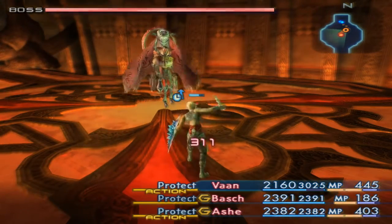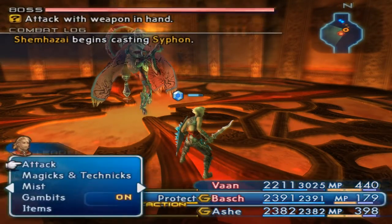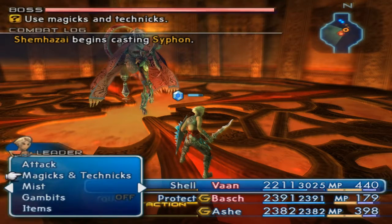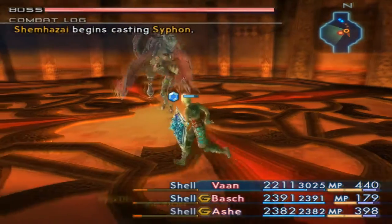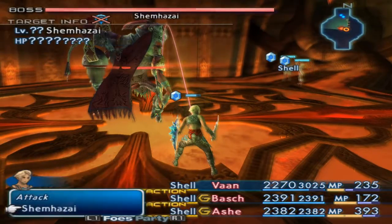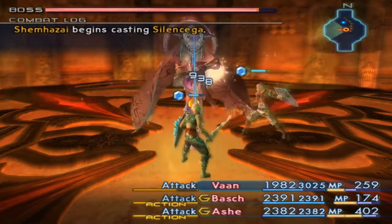Probably should've done this before I got in here, when I was at the save point — that would've been the smart thing. Shell. Shell. There it is. This is an Esper — you can hear the Esper music. If we kill this thing, we'll get another Esper. Let's do that.